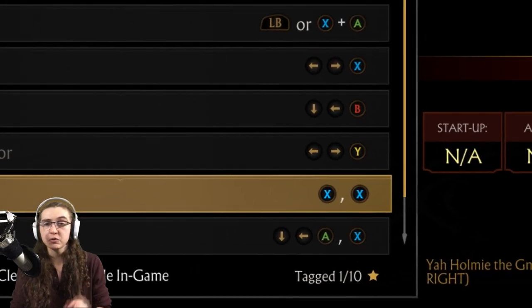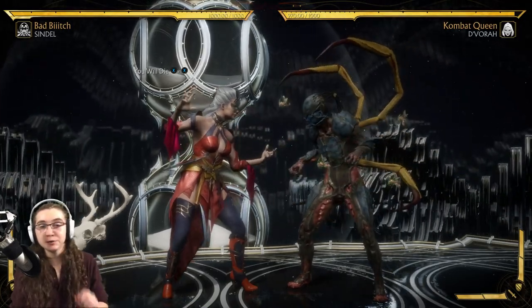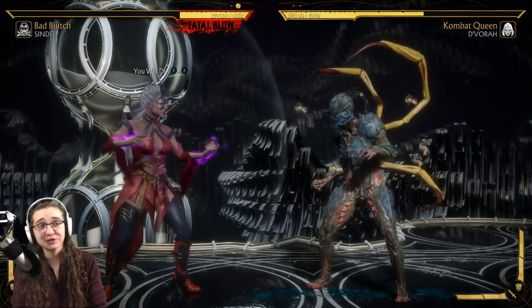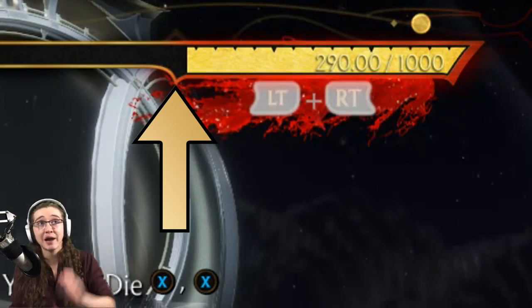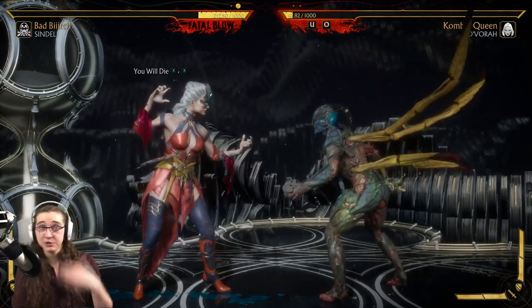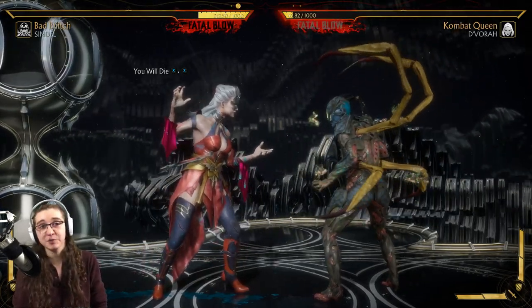Next up is the Eardrum Shredder brutality. This one asks that you have less than 30% of your health remaining. The final hit has to come from the You Will Die combo, which is literally just X then X, or square and square. While that combo is happening, make sure to hold down. We are at 290 out of 1000 HP - 300 HP would be 30%, so as long as you're below that, you should be good to go. A quick way to know this is if you have your Fatal Blow active. Finish the opponent with the You Will Die combo while holding down on your controller.